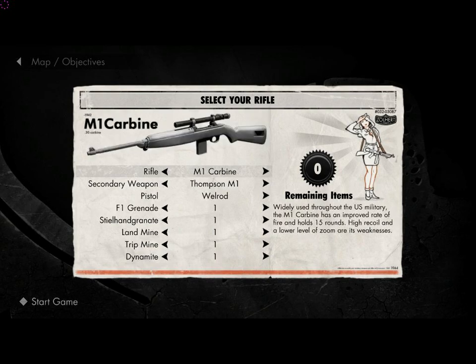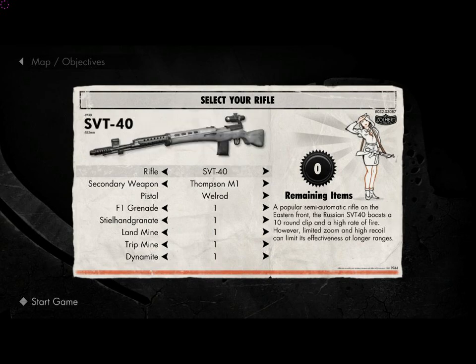Next up is the SVT-40. Its fire rate in seconds for 5 rounds fired is 3.53. The reload rate in seconds for 5 rounds reloaded is 2.80. Its magazine capacity is 10, and the reserve rounds are 60.